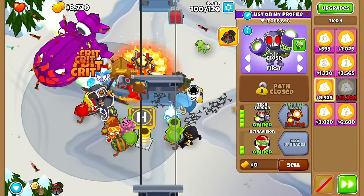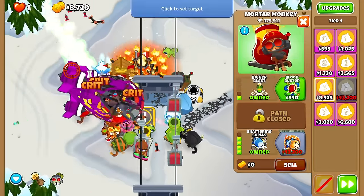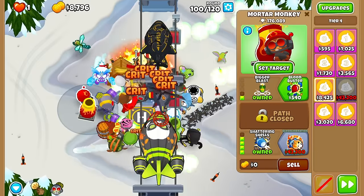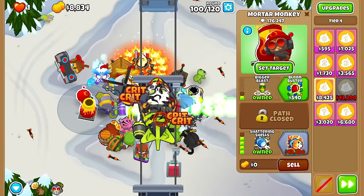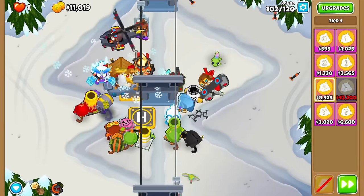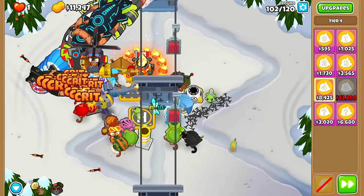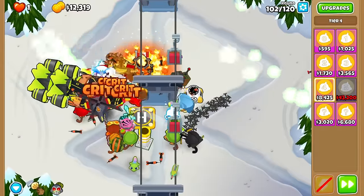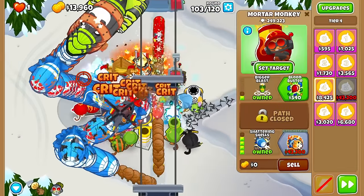We should have zero problem against the BAD because Esperate will give so much damage. Yeah, we should have enough. Let's hope we can actually kill DDTs without the Tectar ability so I can save it for the ZOMGs. And if I can beat the ZOMGs here, then very nice — 100 rounds beaten! I honestly don't expect to make it to 120 with my current setup, so I consider this run a success. Everything else at this point is just gravy. This round is certified Tectarer moment.